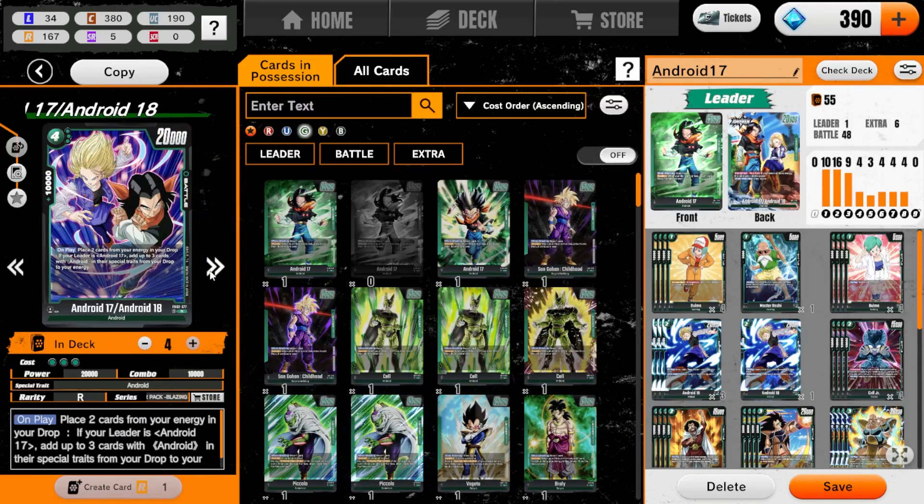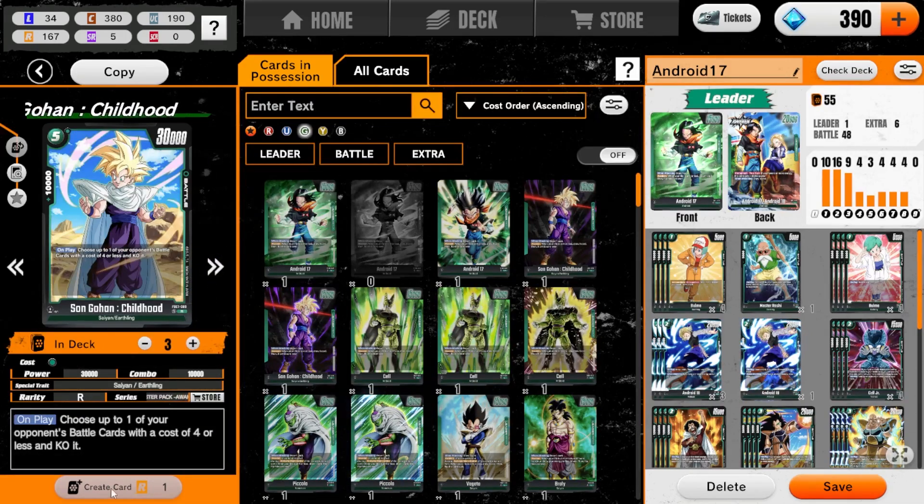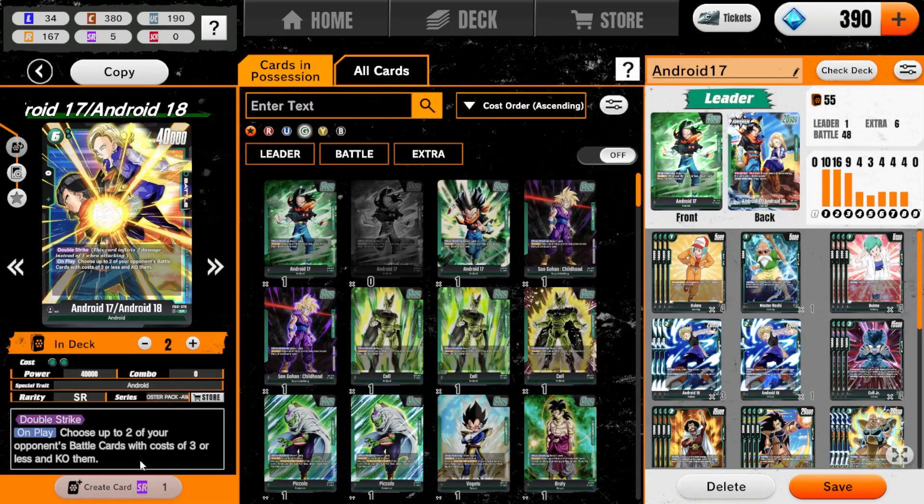We're still going to play R4 17-18: play two cards for energy to drop if your leader's Android 17, then look at the top three and add up to three cards to your drop or energy. We're playing three Gohan Adelichou — the new four-cost characters, really good against the possible black matchup of Goku GT. And two of the 17-18 double strikers that pop to three cost or less.